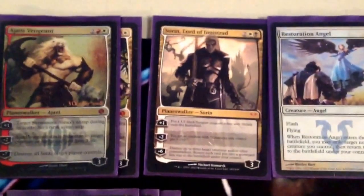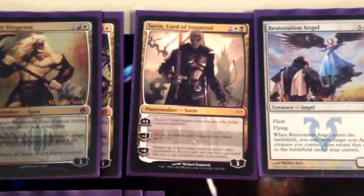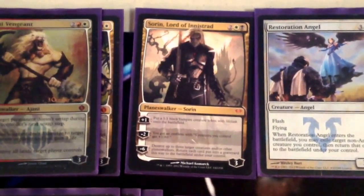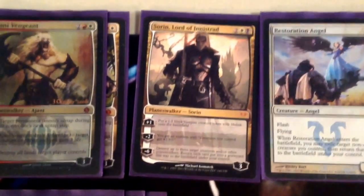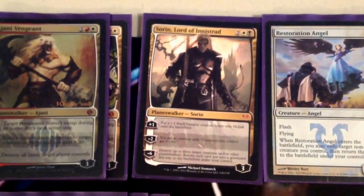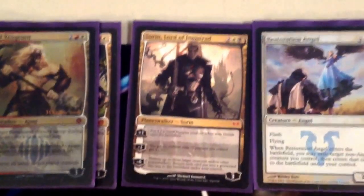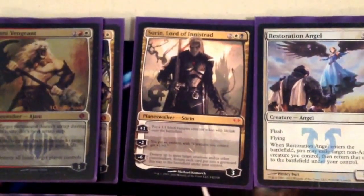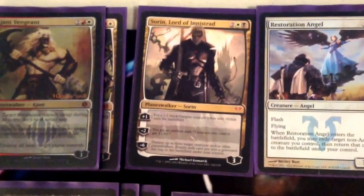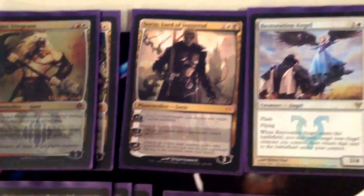We have one Sorin. He's mainly in here to come down and minus 2 after we've played Lingering Souls and start swinging for 4-8 in the air, because we've played Lingering Souls and maybe flashed it back. His plus one is very good against aggro — going Lightning Bolt, Lightning Helix, Lingering Souls into Sorin, plus one, make a dude is really good. His emblem is also really good against control decks, making all of our threats — even our 1/1s — much bigger. Being able to spit out tokens every turn if we have nothing to do with our mana is also really good.